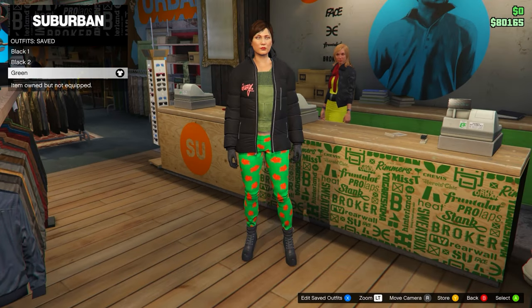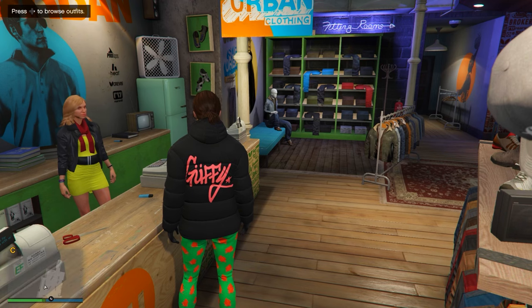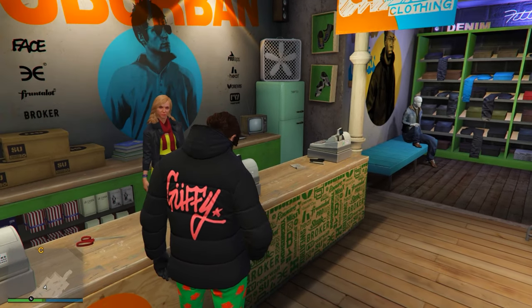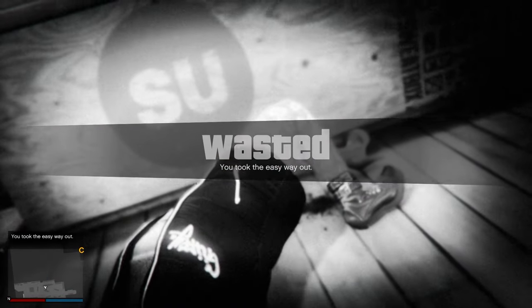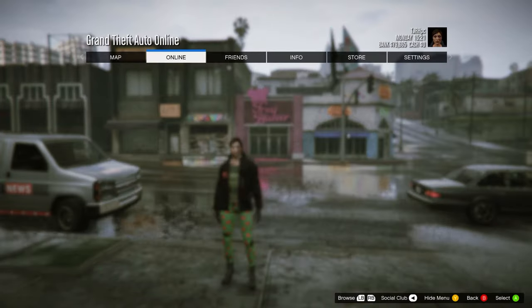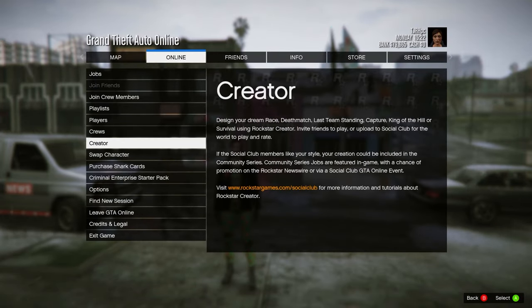Once you have your outfits all saved, open up your interaction menu and then take the easy way out just to force the game to save.